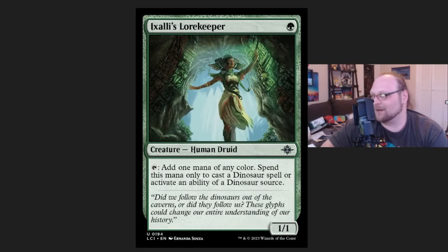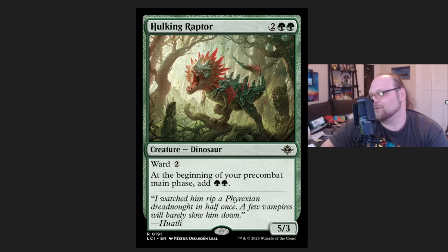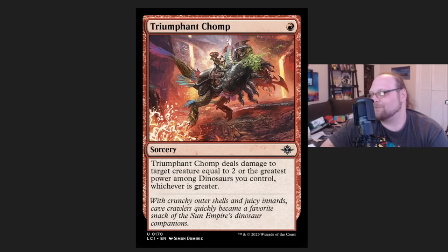Scytheclaw Raptor is in the dinosaur builds. Exali's Lorekeeper in the dinosaur builds. Idskent in the dinosaur builds. Hulking Raptor has shown up in not only a dinosaur build, but also a sort of rampy Gruul build as well that I really like the look of. Pilani's Hatcher is even getting in on the fun — this was in one of the more winning dinosaurs lists. And finally, Triumphant Chomp is getting in as a removal spell. Dinosaurs is actually a thing making a small mark in the early days of the season here for LCI.